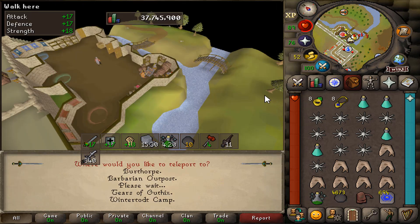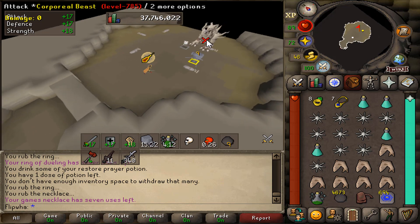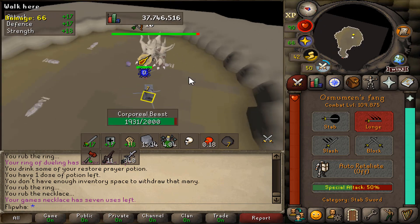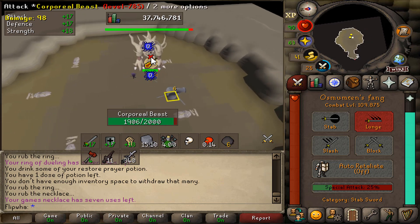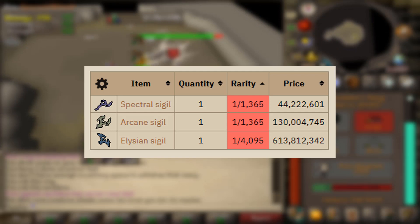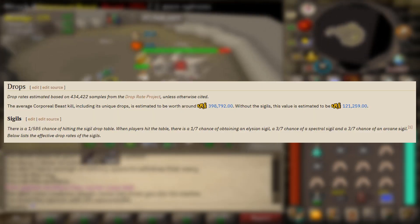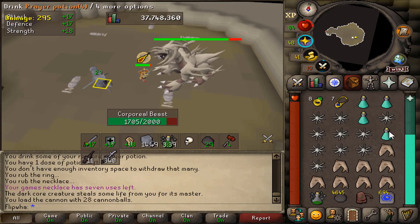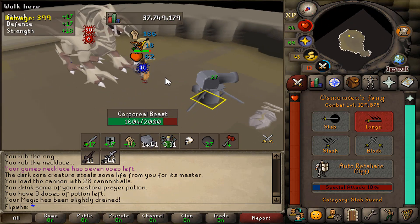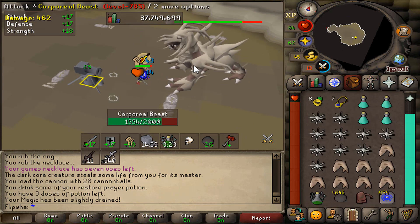Now that we've lowered the corp's stats, defense, and everything, we should be able to kill it very easily. Make sure the cannon is going with lots of cannonballs, then run in and use your Fang - dump all specs with the Fang. If you can afford a Karambit you can do specs with that. The Voidwaker is also an option, but the Fang hits very well. The main items you're farming for are obviously the sigils - on average with a sigil it's 398k per kill.